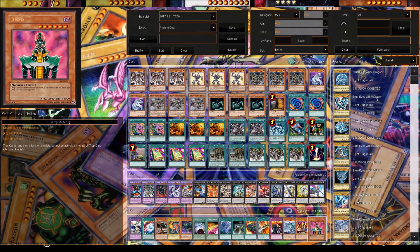You can use The Monarchs Stormforth to bring Jinzo out, shut down all their traps, or even use Limiter Removal with him. He catches a lot of people off guard — you can even cheat him out with Reasoning. So that's a really good tech. So that's the deck — this is Pudus, signing out.